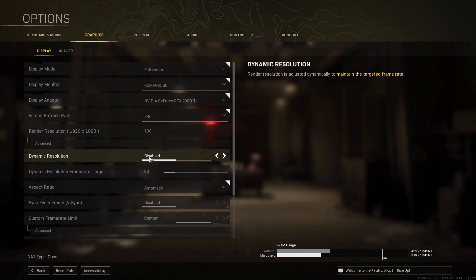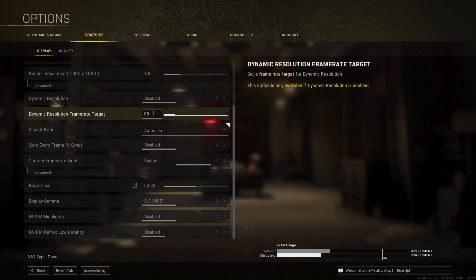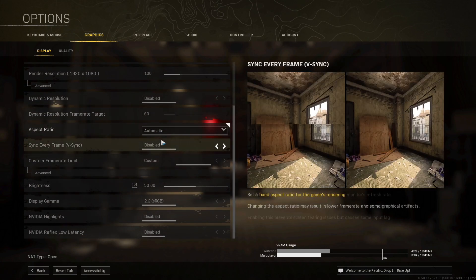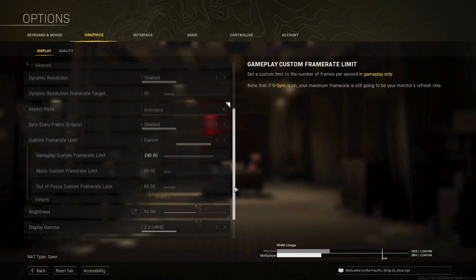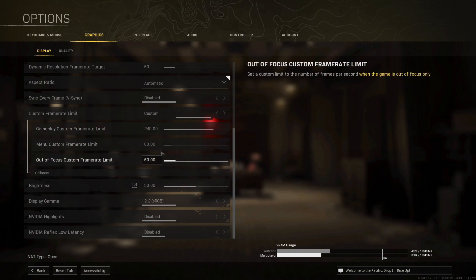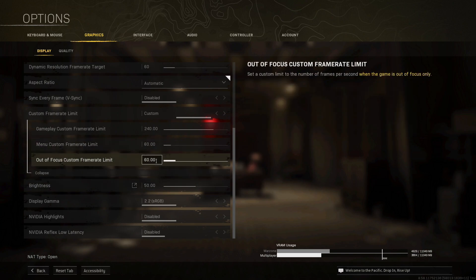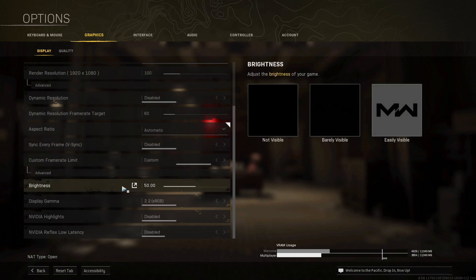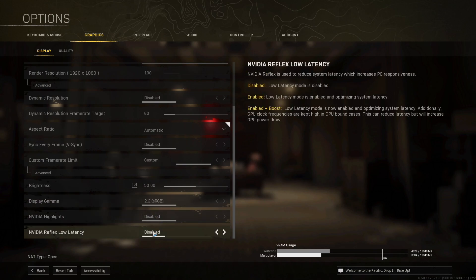Then dynamic resolution — click to disable. As we have this option disabled, keep the dynamic resolution frame rate at default, which is 60. Then aspect ratio, put it at automatic. Disable VSync. For your frame rate, select custom, then click advanced and in general gameplay, type the same number as your monitor refresh rate — so 60 FPS for a 60Hz monitor, or 240 for 240Hz. For menu and custom frame limit, keep it at 60, so your game isn't running at 100% in the lobby. Lastly, keep brightness at 50, display gamma at 2.2, and disable NVIDIA highlights and reflects low latency.